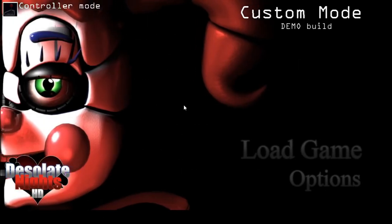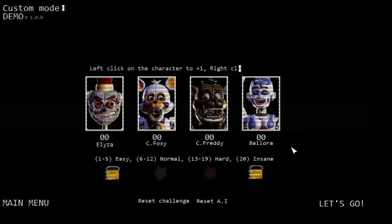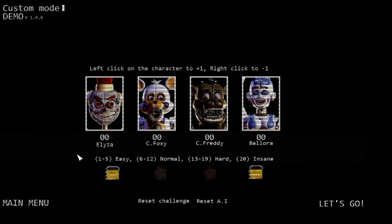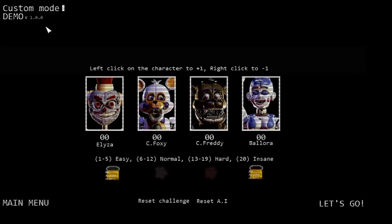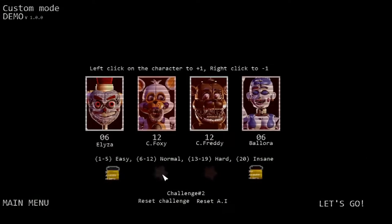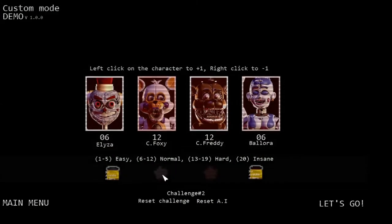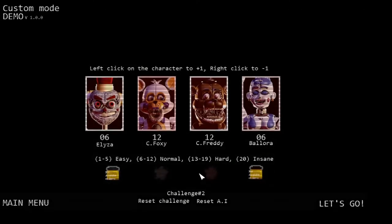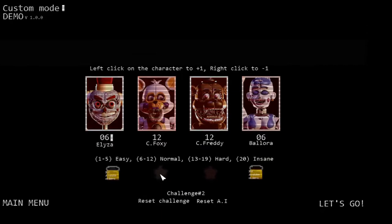Welcome to Desolate Night HD Remastered — it's in demo build for now. You can left click on character to plus one, right click to minus one. We got four characters we can choose. The normal and hard and easy and insane are locked in this demo, so we have to choose normal. I'm choosing the wrong one for now — it goes from six to twelve. Oh, it's normal, let's start.